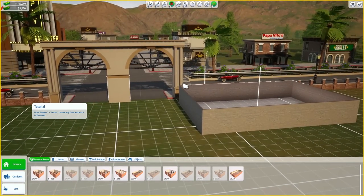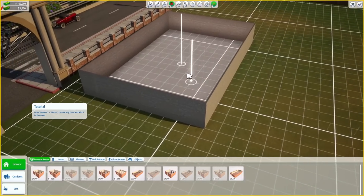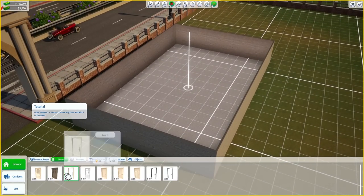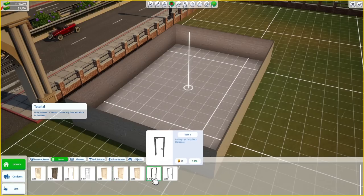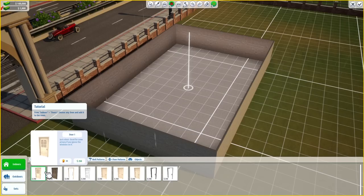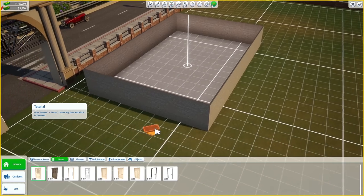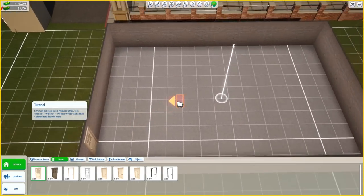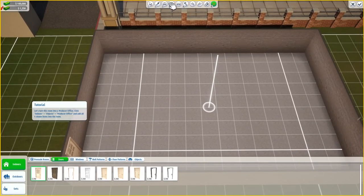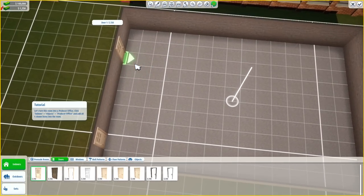Doesn't this really look like The Sims 3 or 4? Take a look at the doors and windows — this menu really reminds me of Sims 4. They all seem to have different prestige levels too. Door 8 has a 35, this one has just 30. So they must all have some sort of different property. Let's go ahead and build our office and start building a room within this room.